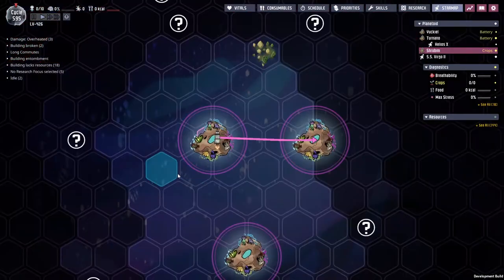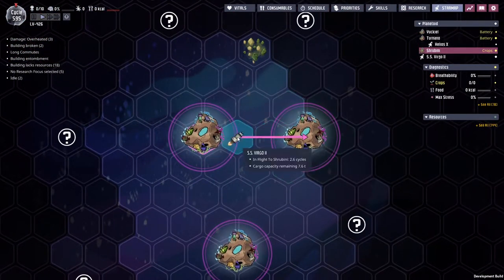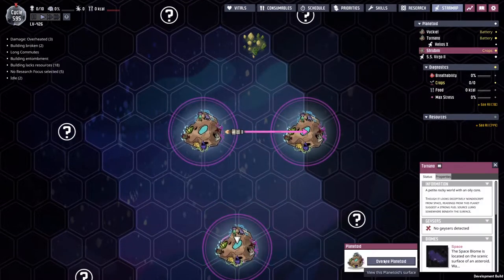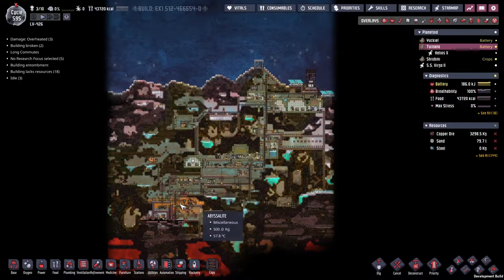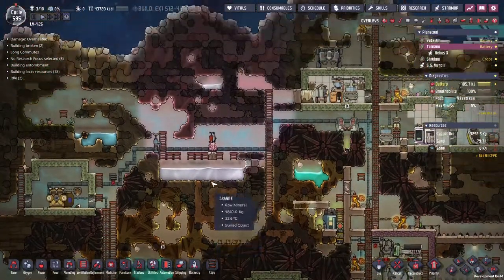It takes time for rockets to travel — as you can see, it takes three sections and it's going to take something like two and a half cycles to get over there. In the meantime, we're going to come over to Turanu. What were those lines of carbon dioxide there? We're going to deal with a problem we've been facing for a little while now.